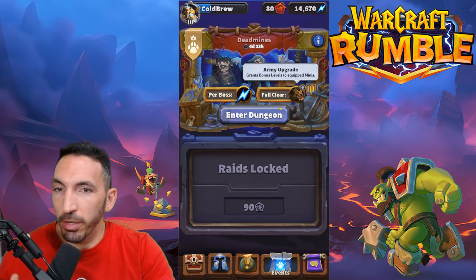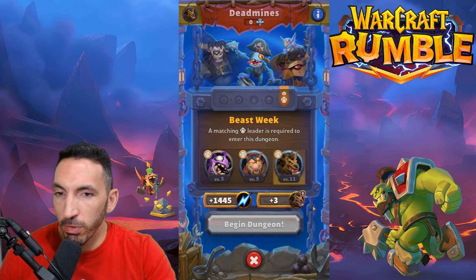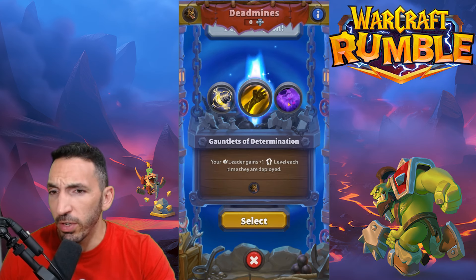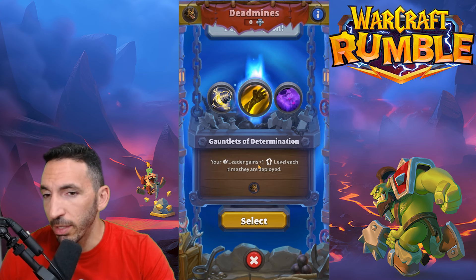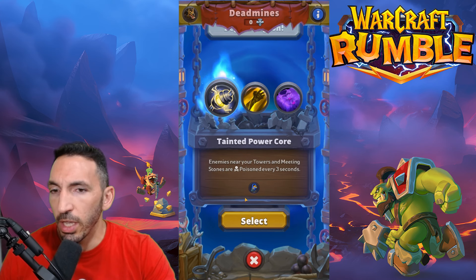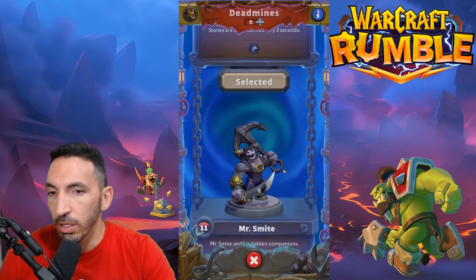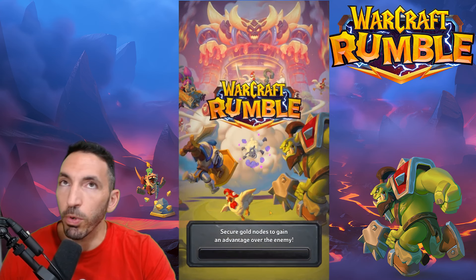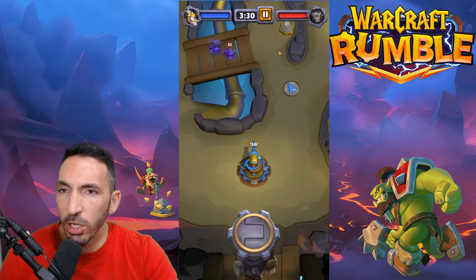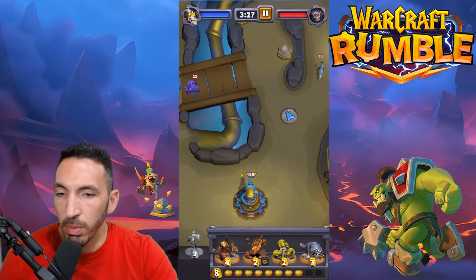Let's go have a look in the dungeons. We're trying to push the dungeons with Hogger and get a full clear — that's going to give us more levels on everybody. This is the deck as I showed before. The modifiers include enemies near towers and meeting stones are poisoned every three seconds, and the leader gains a level every time he's deployed. I think I'm going to push on this one. The first stage is okay, especially with the level advantage I have. I'll push on this side when the boss comes.